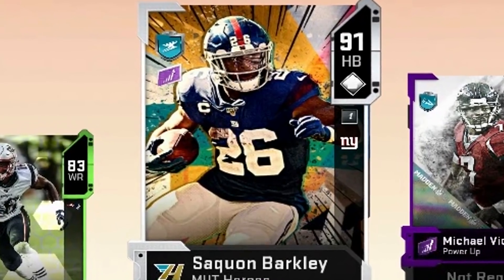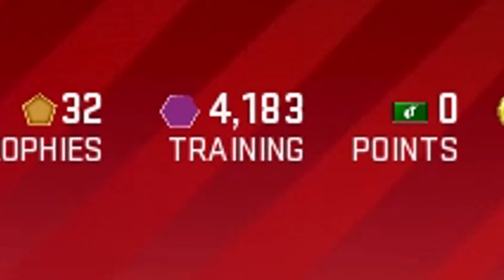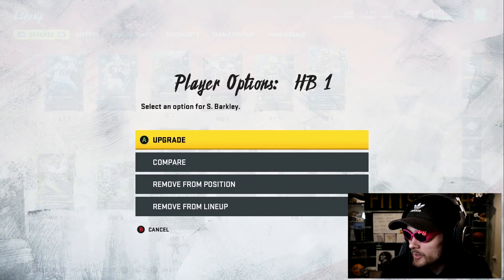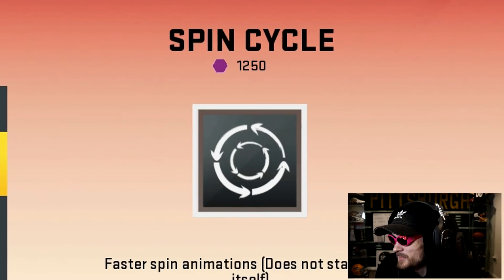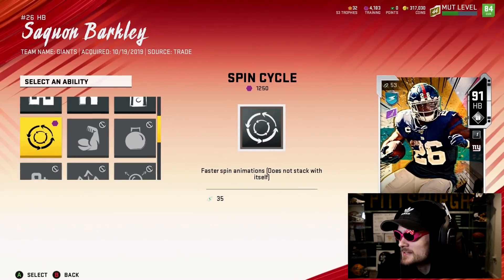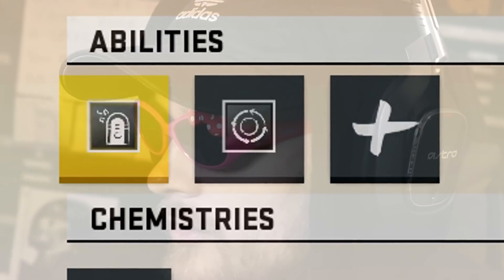Well, it's a little late for that, dog. And because we have deleted a bunch of other players on our team that we don't need anymore, we have over 4,000 training. I'm going to throw some more into Saquon Barkley. I was looking at some of the other abilities — I'm going to put a second one on him: Spin Cycle, 1,250. This is a very pricey one, but I think it's going to end up being worth it for us.